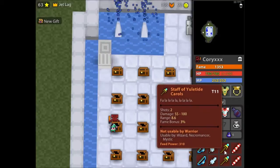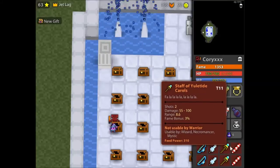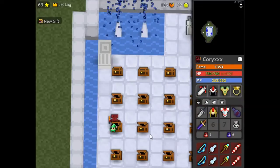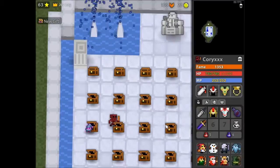Some more little vanity weapons I like to keep — I've got an Icicle, I used to think these were really cool when they first came out. Yule Carols, a Present Dispensing Wand, and Tinsel Frost. Pretty cool.